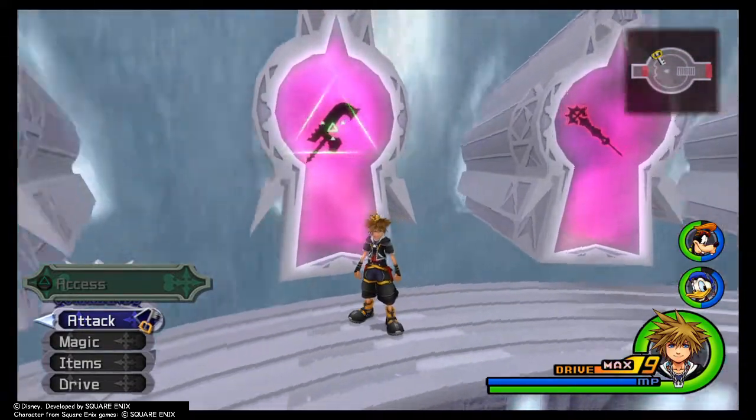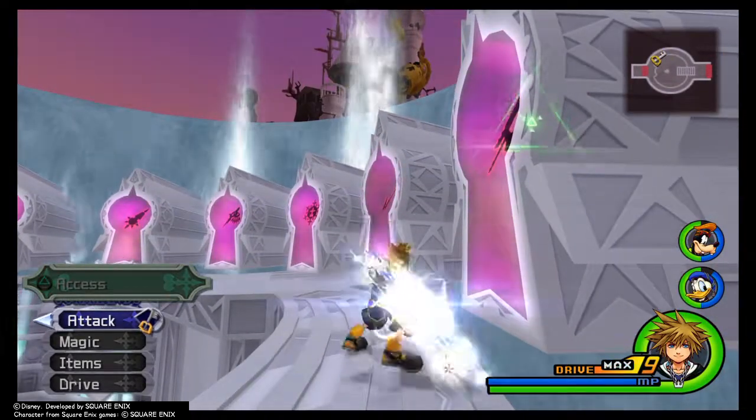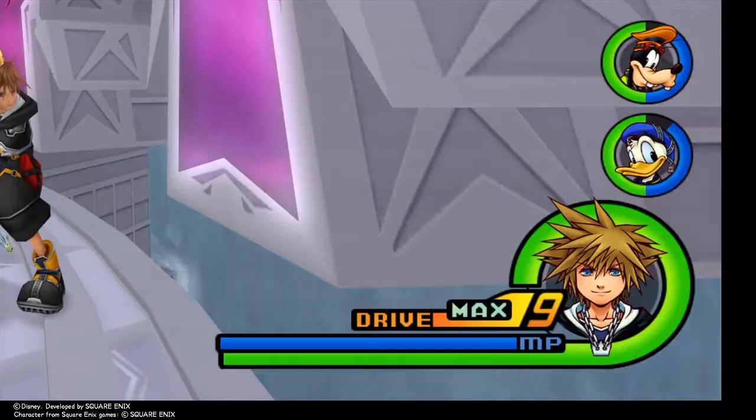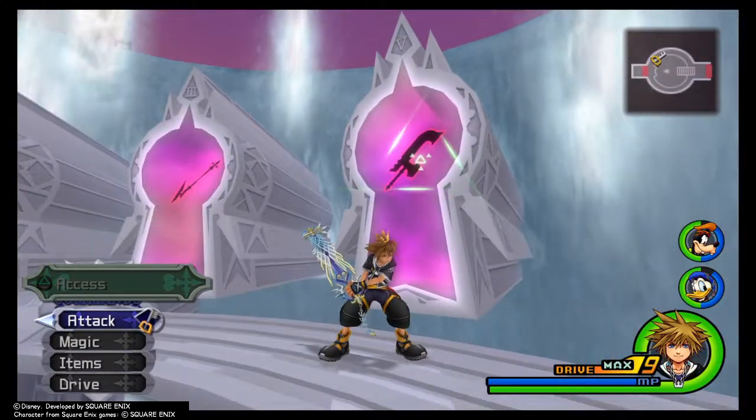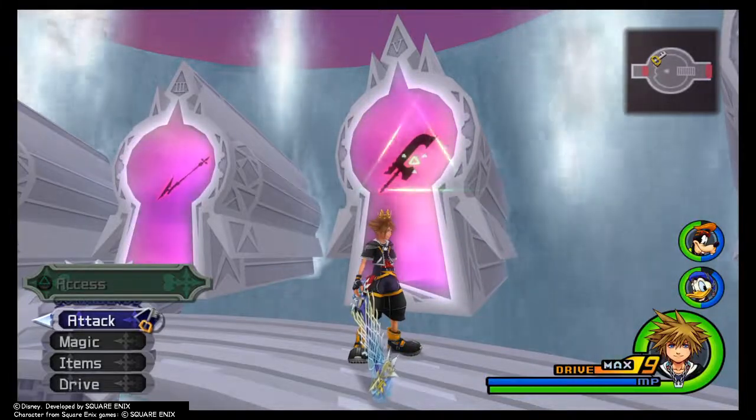What you need are the essentials: a couple of special abilities, your Drive Form at its max which you can see right there, and your Ultima weapon which I have in my hand. You need the Ultima weapon for all Data Battles.